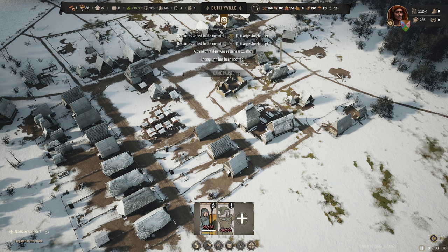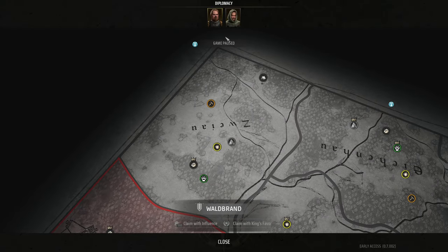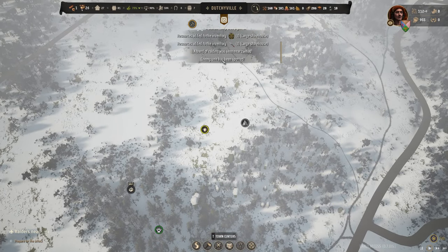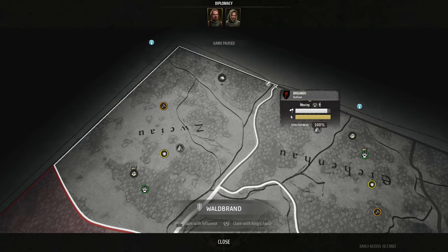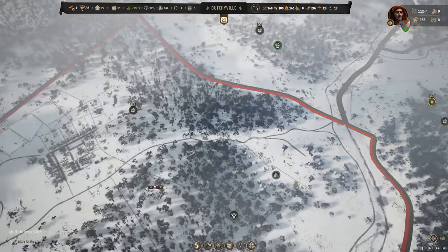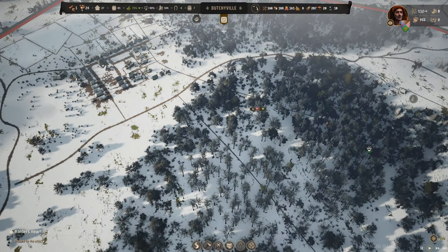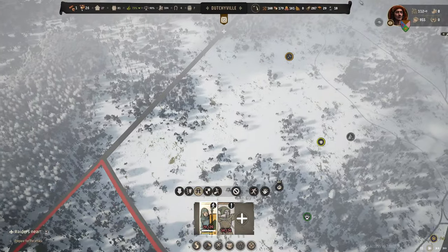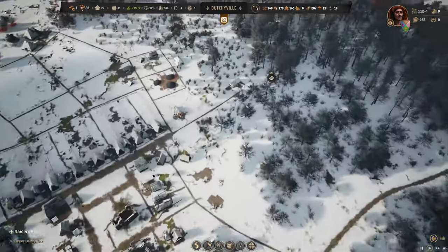A band of raiders was seen near Zwei now. There's an enemy unit coming from the map and going over here. The raiders are near — I completely forgot about this. It's almost not visible when you are in winter, but that is the downside of it.